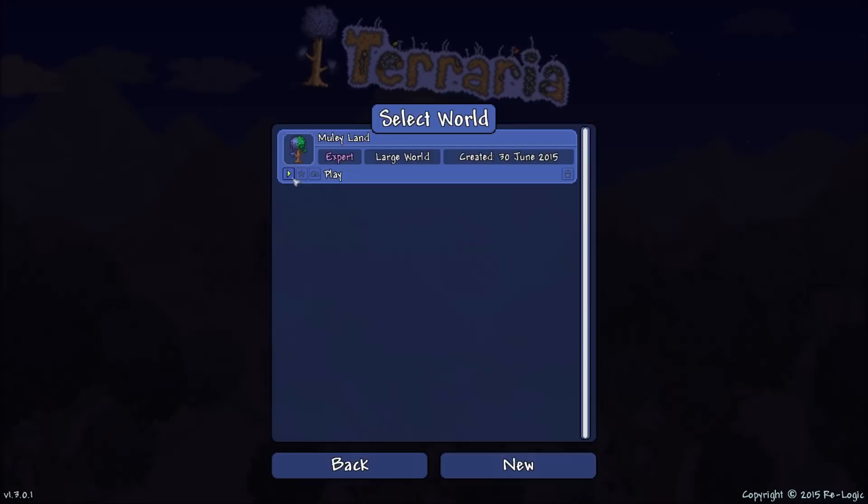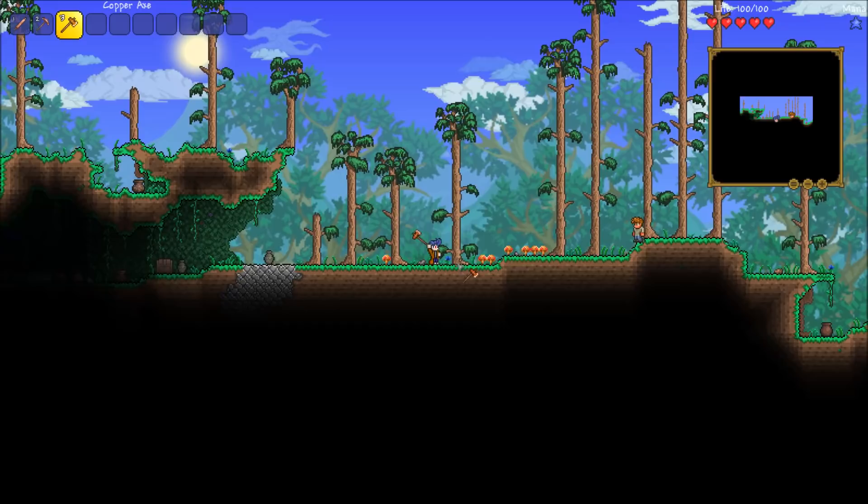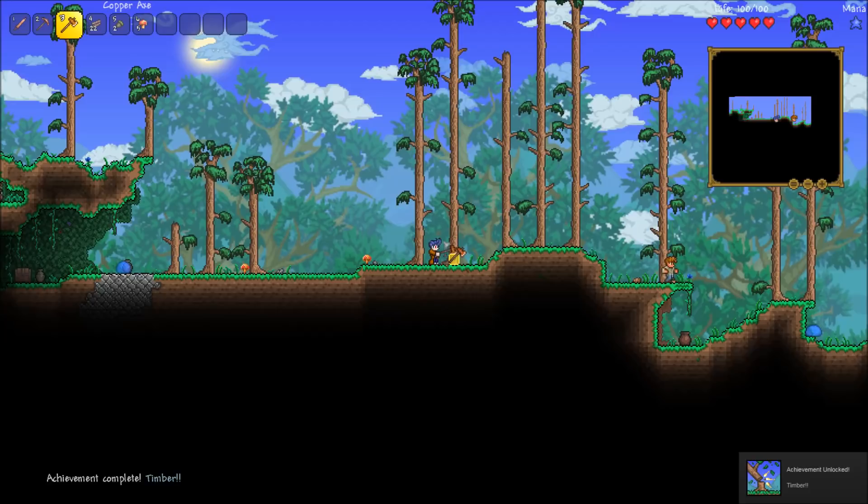Just to show you guys — there's my achievements. 'Get a life' — what? How does that even happen? I don't even know what those are. Let's chop down a tree — this is my first time ever chopping a tree in Terraria 1.3. Oh yeah! I love my coat already, and it's not vanity. Oh my gosh, we're gonna get right into this.